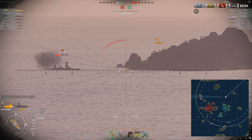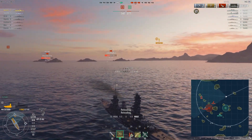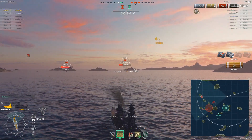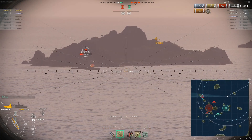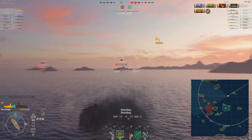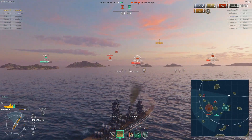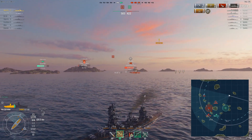The Fuso ripple fires; I angle myself away from him and fire an HE salvo — that was aimed at the Arizona but makes its way to the Fuso. It looks good and a fire! Those big battleship gun shells have quite a nice fire chance — five penetrations, you should get a fire there. The Fuso ripple fires again and my AP salvo goes out. I'm still angled against him; the Fuso has fantastic gun angles relative to the ship angle. The Arizona is now distracted by the Graf Spee.